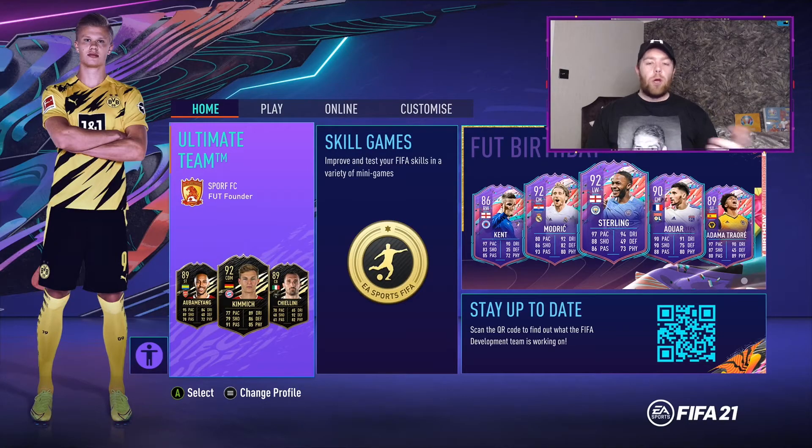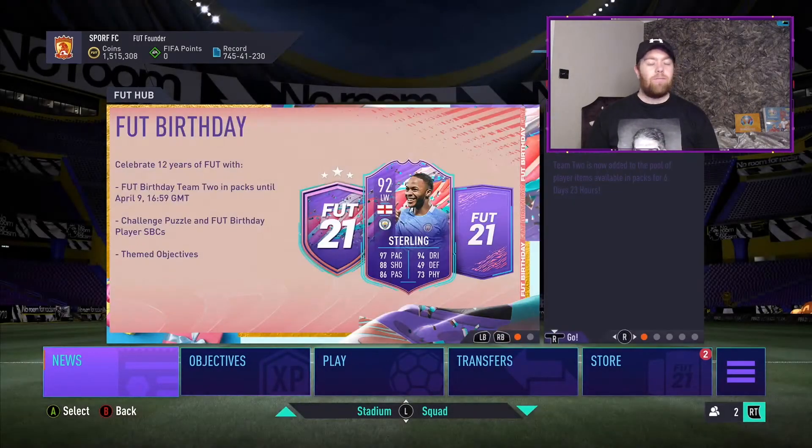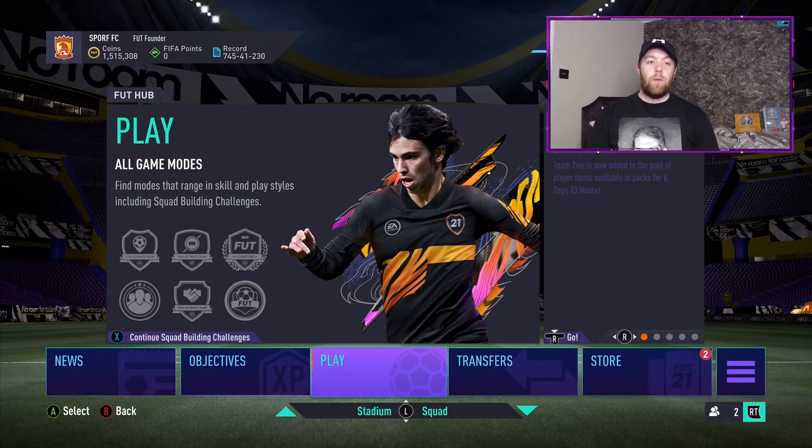As we're loading in, we'll show you the screen. You can see five cards: Kent, Modric, Sterling, Awar, and Adama Traore - a nice dynamic image. Loading in, we've got Sterling, Modric, Awar, Paulino, Adama Traore, Emery Chan, Gunter, Bernadeshi, Kent, and a couple more I can't remember. Let's get into FUT Birthday Team 2.